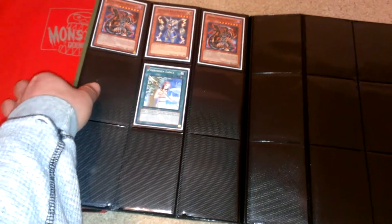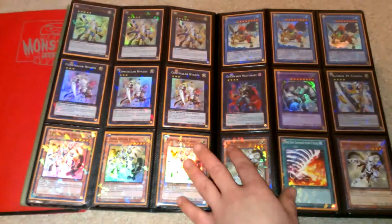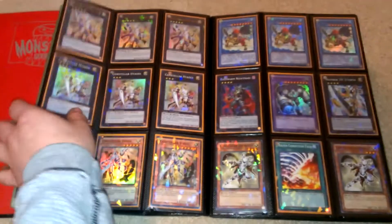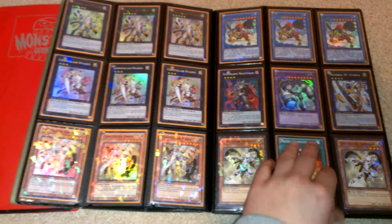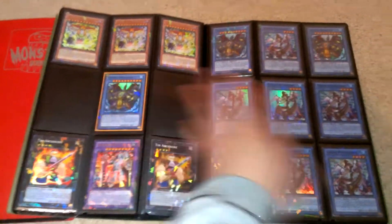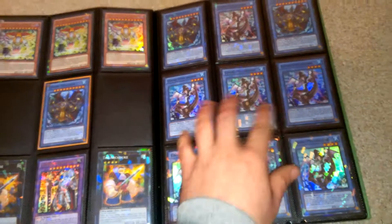These are all commons — first edition Lance in mint condition, Thunder Kings unlimited. Then this is dual terminal stuff. The chains and this stuff right here is what I got from putting in $50, so it was a pretty good pull ratio.